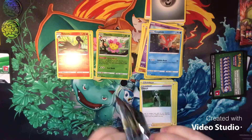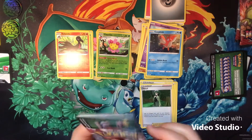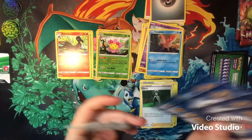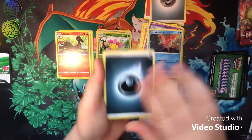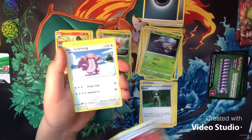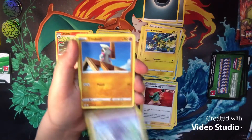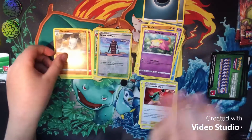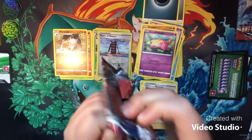Second three-pack here we go — Rapid Strike Urshifu art on this one, solid. Lightning and Dark-type energy. Morpeko, Durant, Rapid Single Strike Style Mustard, Lickitung, Electabuzz, Espurr, Timburr, Galarian Slowpoke — Tower of Waters reverse — and a Marowak regular rare.